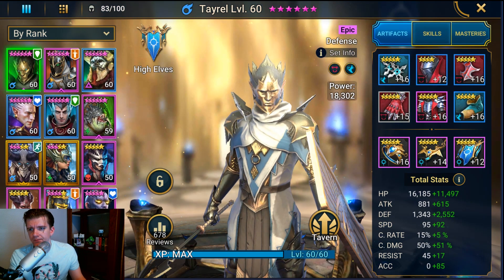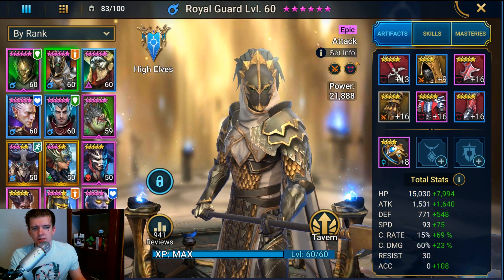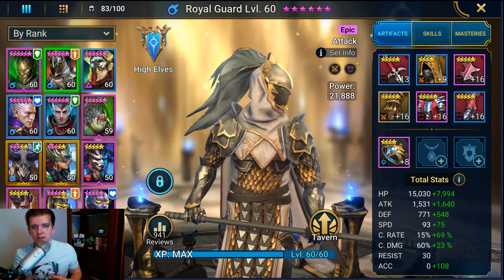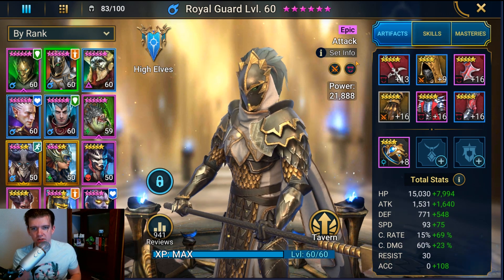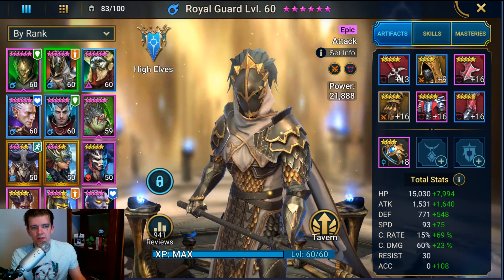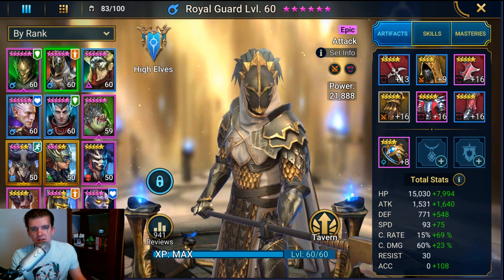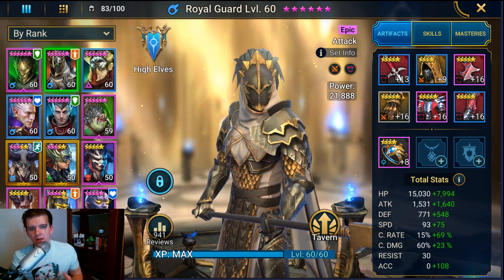Now I want to talk about how I build him. Royal Guard is one of the hardest characters in the game to gear in my opinion, because there are so many different things he needs to really start to excel. I don't have him fully there yet, but let me walk through it.